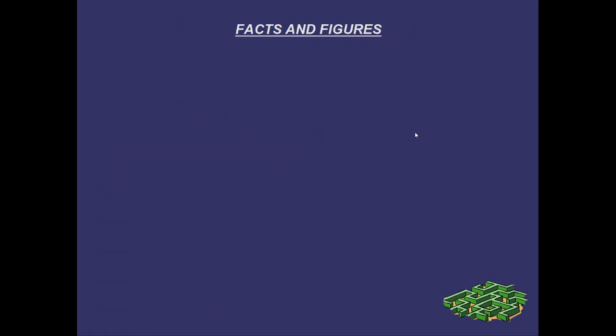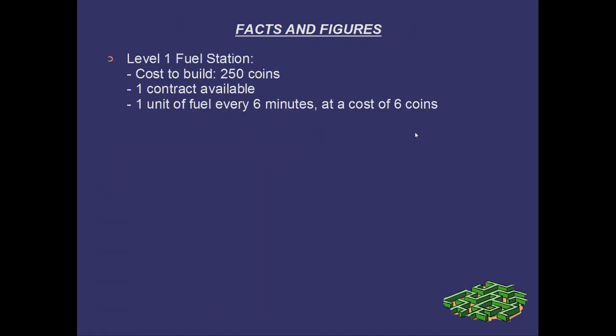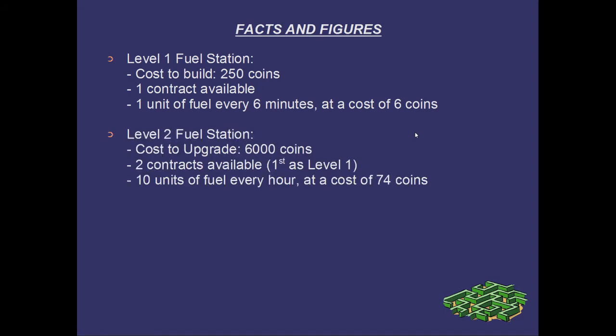A few facts and figures regarding the fuel station are as follows. The level 1 fuel station costs 250 coins. One contract is available, which produces 1 unit of fuel every 6 minutes at a cost of 6 coins. The level 2 fuel station costs 6,000 coins to upgrade and opens up a second contract, in addition to the first contract available at level 1. This second contract produces 10 units of fuel every hour at a cost of 74 coins.